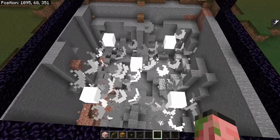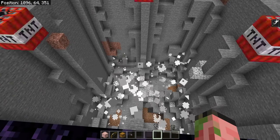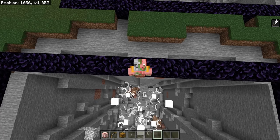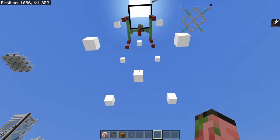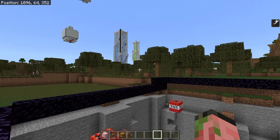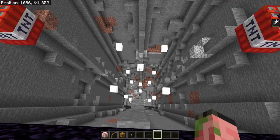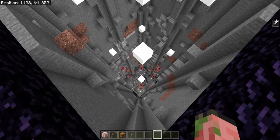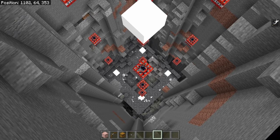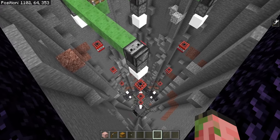All the TNT is exploding midair, which gives it the best chance of breaking as many blocks as possible and helps with TNT efficiency. It is a lot of TNT, but this saves you many hours or even days of mining, because every chunk in Minecraft now has 128 blocks of just solid stone and deep slate in it. It takes a very long time to mine out by hand. As you can see, it's already gone through to the deep slate layer — and deep slate is actually not that blast resistant, so it's easier to blow up with TNT than stone is, which is kind of surprising.